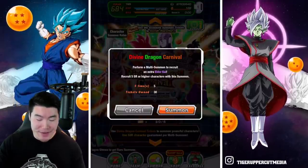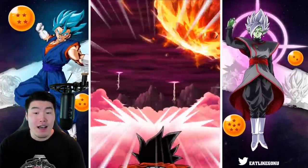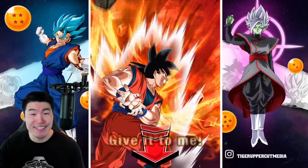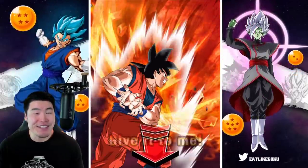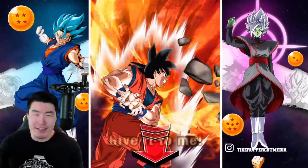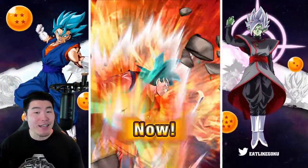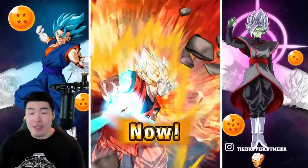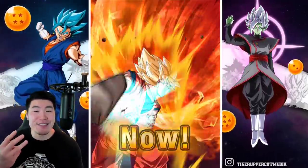Let's start with our first ticket multi. Hopefully we get a couple of LRs here. It looks like our first ticket multi is giving us an LR. The question is, which LR? Kale and Caulifla would be okay because I still need one copy. Hit and Godku would be the best case scenario. And any other LR could be good depending on which one, because obviously a lot of them are rainbowed for me. Here we go guys, let's make it a group summon — we are getting something good. So let's get it in three, two, one. Let it rip.